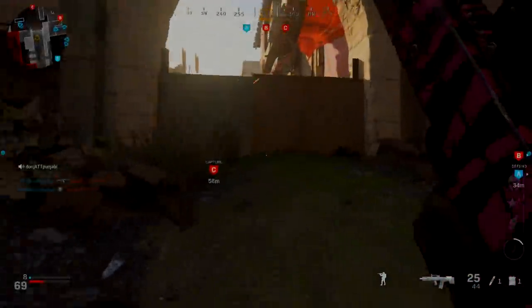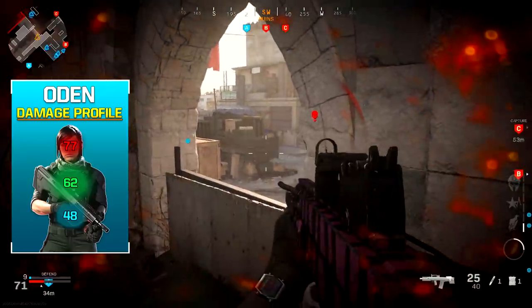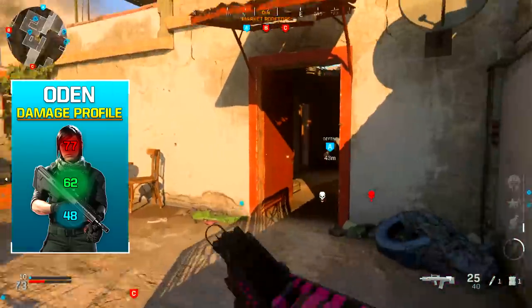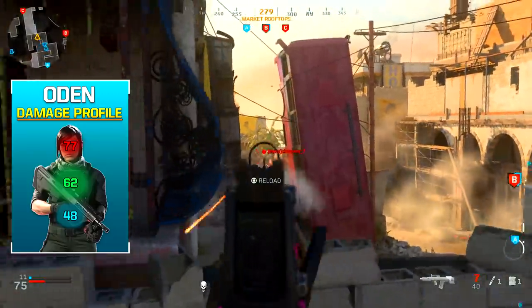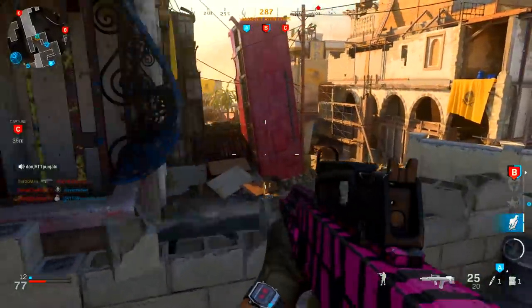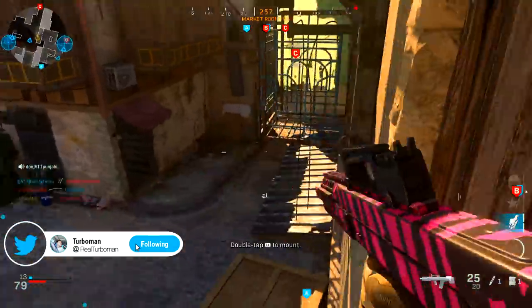As far as the damage profile goes, it's 77 damage to the head, which is very high, 62 damage to the chest, and 48 damage to the stomach. You want to aim for the chest or head to reduce the shots to kill. The Odin is the highest damage assault rifle in the game — a weapon you should use if you're looking to win more gunfights.